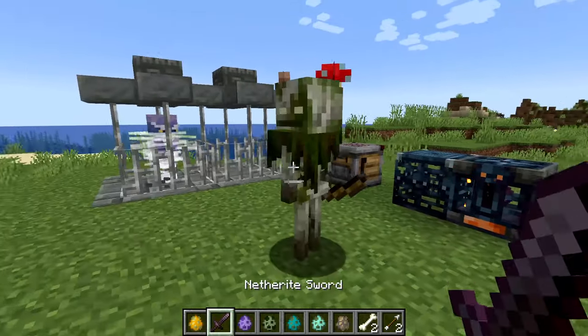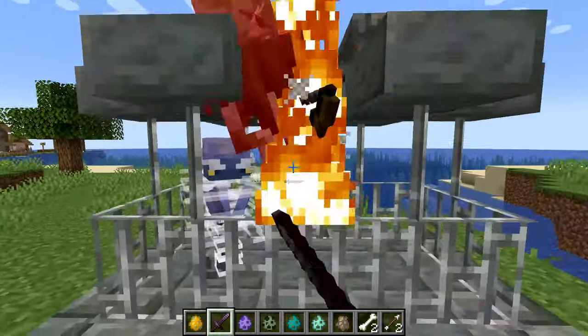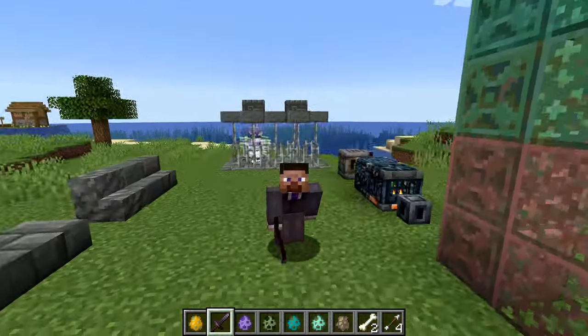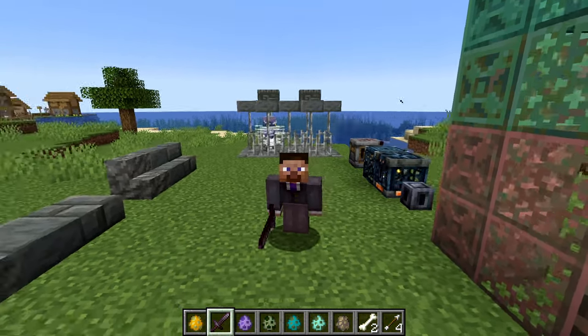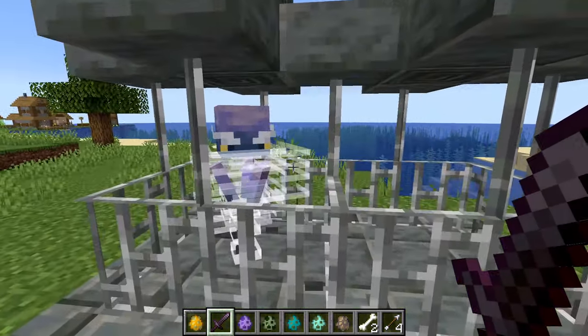The Bogged will be spawning inside of mangrove swamps and standard swamps, in the watery spots in those places, which will make them quite a bit more deadly - because slimes, which currently spawn there, are not very deadly in the slightest.